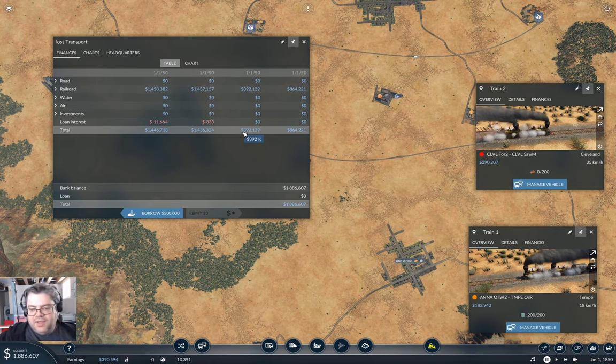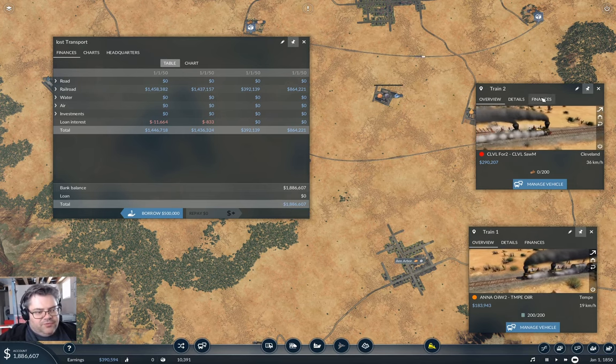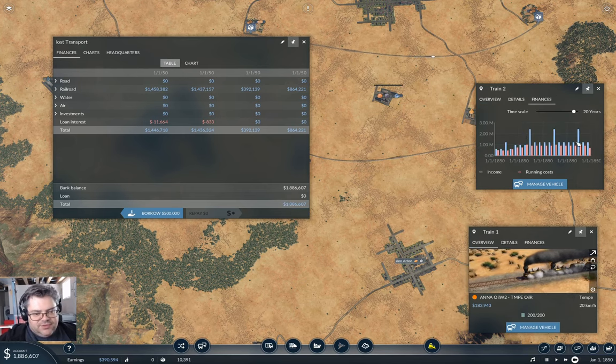We don't have the 90-some-K in loan interest at the moment. As it stands right now, with the game paused, there's almost 12 million available for actually building something — and that means we can actually do something. Now, before I do, take a look at the finances here.